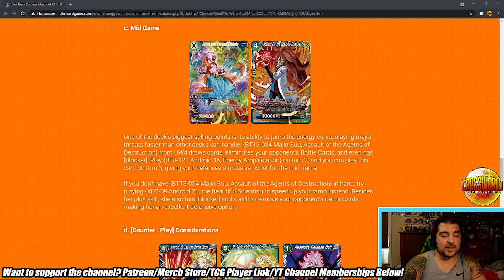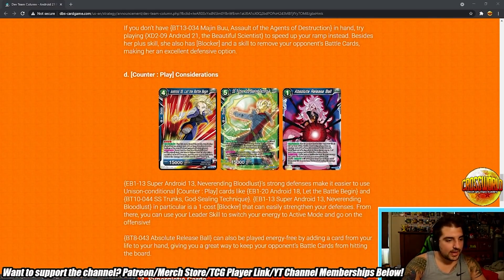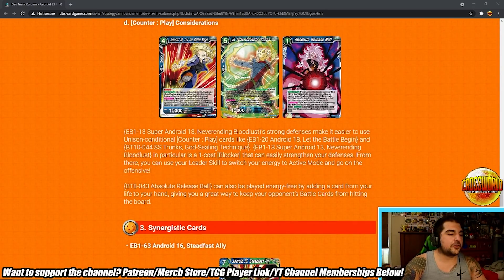'Majin Buu Assault the Agents of Destruction from Set 13 draws cards, eliminates your opponent's battle cards, and even has blocker. Play Android 16 Energy Amplification on Turn 2 and you can play this card on Turn 3, giving your defenses a massive boost.' I 100% agree — really cool strategy. Though if you played your 13 unison on Turn 1 or 2 and sacrifice it to play Buu, that's an immediate negative one, so I think you just play one or the other. 'If you don't have Majin Buu in hand, try playing 21 Beautiful Scientists to speed up your ramp — besides her plus skill, she also has blocker and removes your opponent's battle cards.'